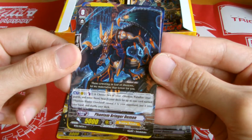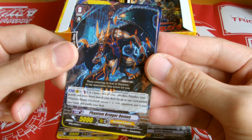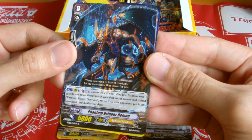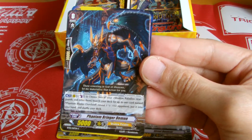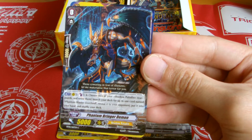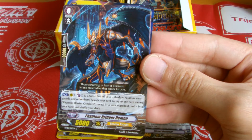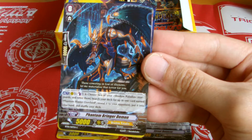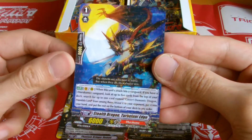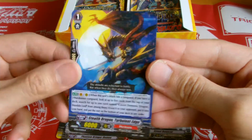Just Shadow Paladin — it's a Grade 0. Choose two of your Shadow Paladin Rear Guards and retire them. Search your deck for up to one card, Blaster Overlord. Reveal it to your opponent and put it into your hand, then shuffle your deck. So you pay the cost by Counter Blast 1 and choose two Shadow Paladin Rear Guards and retire them. Pale Moon. And the last one is Murakumo — Stealth Dragon Turbulent Age. Not really what I'm looking for.